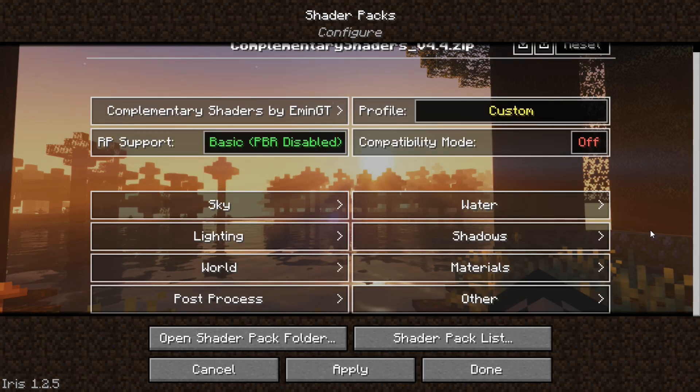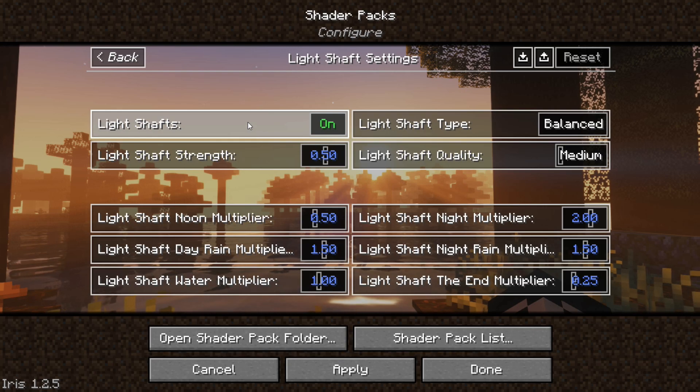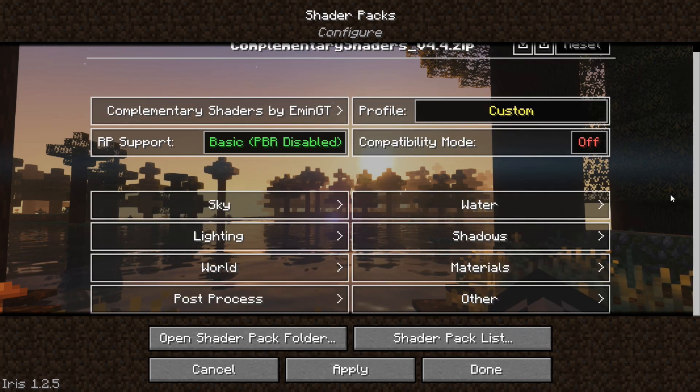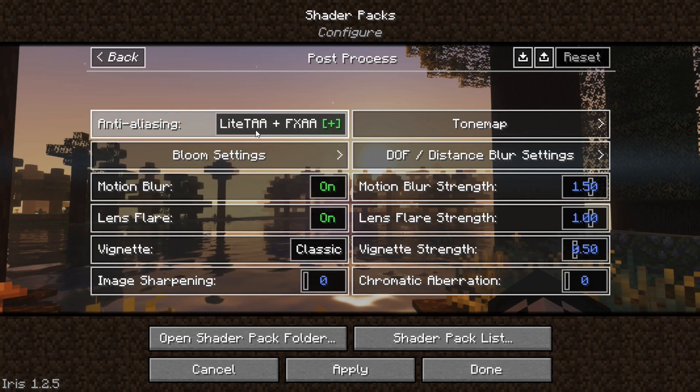Next, go to World Settings, then Light Shaft Settings, turn off Light Shafts, and hit Apply. Then open Post Process settings and turn off Anti-Aliasing.